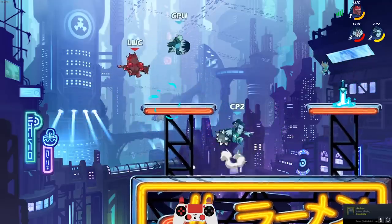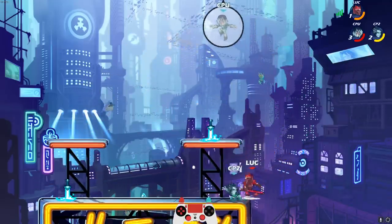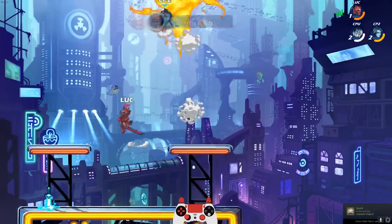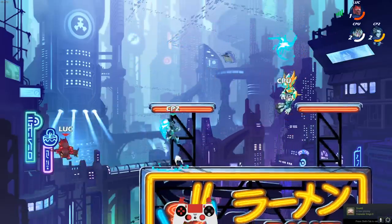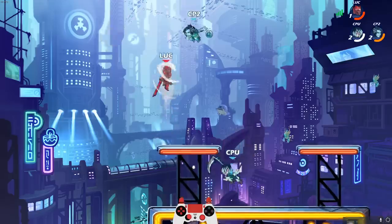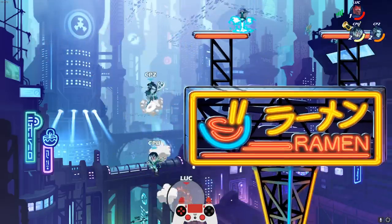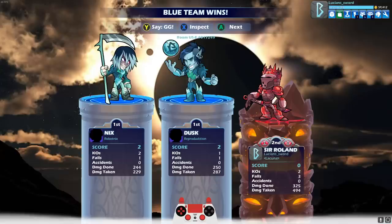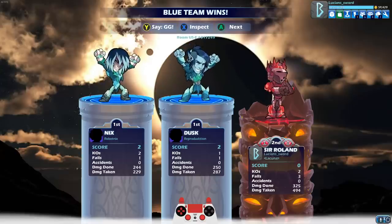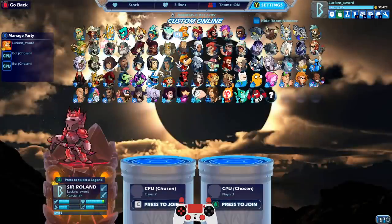My question is, if you DC in ranked, is your bot a chosen bot? Or what? What incredible training this is. It teaches you how to use unarmed in ways that you never even thought were possible. It makes unarmed feel like the best weapon in the game.